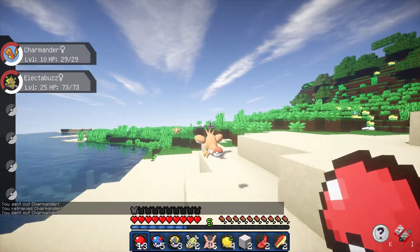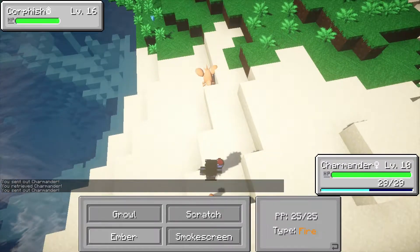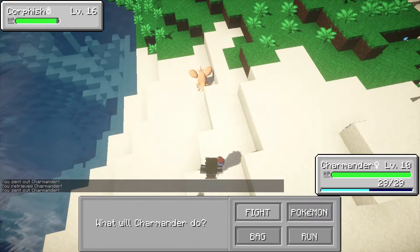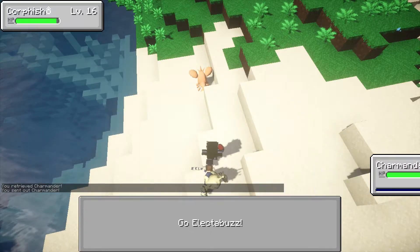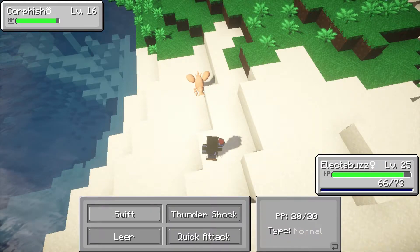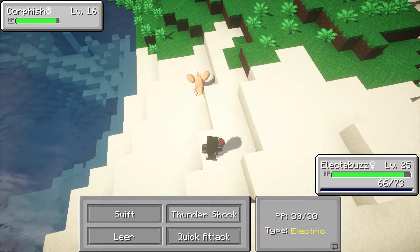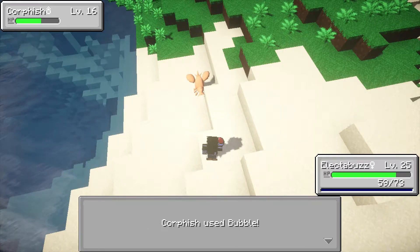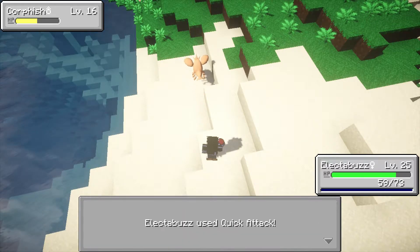Alright, let's do it. We're fighting him. Let's go for a Scratch - seeing as how Ember would not be very effective. I'll switch to Electabuzz and see what moves he has. He has Swift, that's actually pretty awesome. And Thundershock - that is good. Let's go for a Quick Attack. That should not do much damage. And let's go for another Quick Attack.